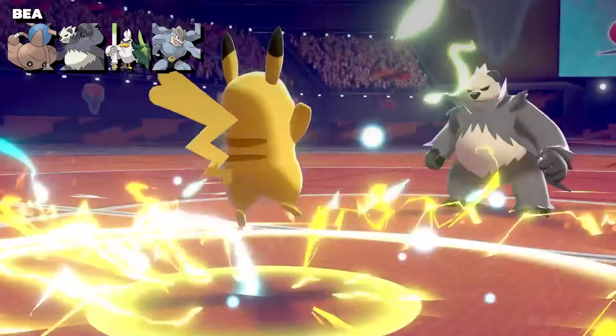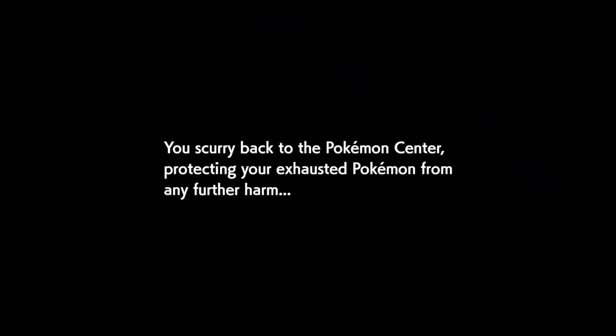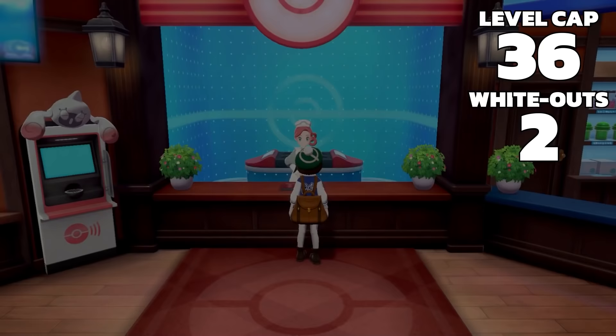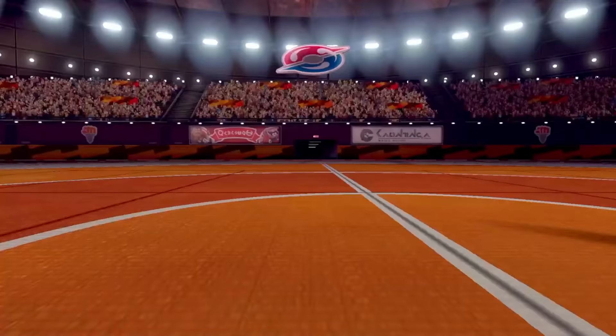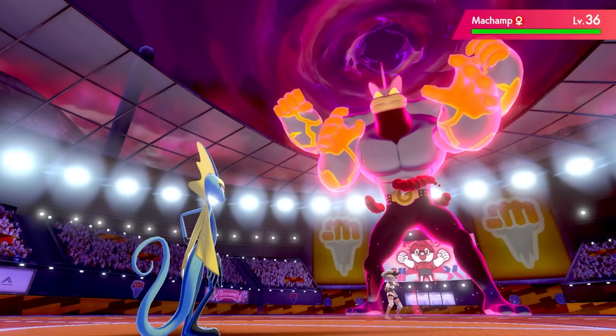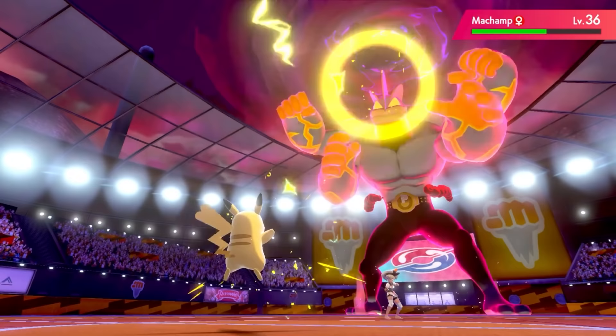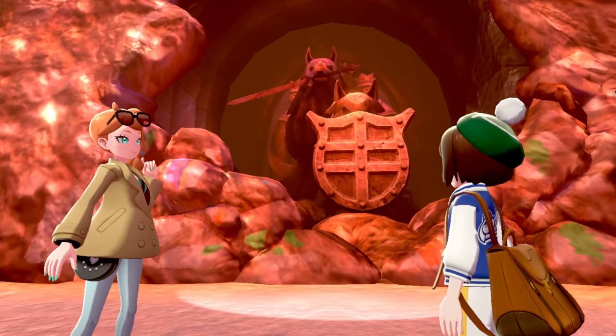The next gym leader uses Fighting-type Pokemon, and my plan was to set up Nasty Plot with Pikachu. I tried sweeping with Discharge, but that didn't go too well, and my team was ripped apart. Pikachu and Eevee had really fallen behind and would need to fill a more supportive role going forward. In my rematch with Bea, I settled on a much simpler strategy - leading Inteleon and spamming Snipe Shot. This lets me breeze through Bea's first few Pokemon, as well as deal decent damage against Dynamax Machamp before falling. After Pikachu lands a Nuzzle, with Dynamax over, Toxtricity can polish things off with Discharge, giving me badge number 4.